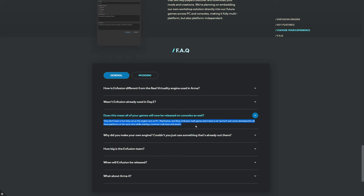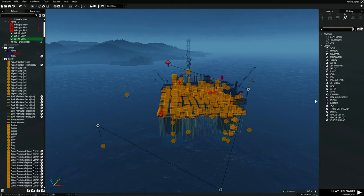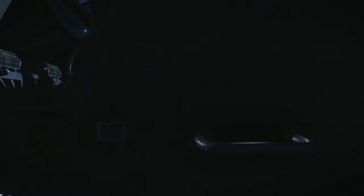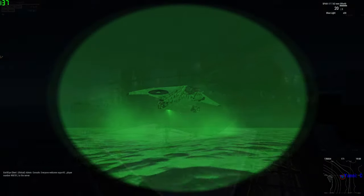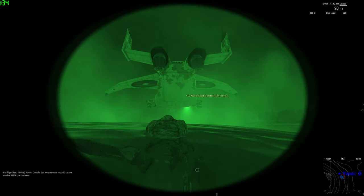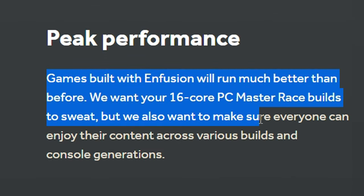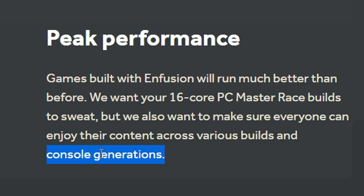To allay some of your concerns that future Arma games will now come to consoles by default, Bohemia have written: 'Does this mean all of your games will now be released on consoles as well? They don't have to, but they can as the engine runs on PC, PlayStation and Xbox. Infusion built games don't have to be ported and can be developed for all three platforms at the same time while sharing a common codebase and assets.' I really hope this holds up, because without going full PC master race on my lovely console viewers, Arma games belong on PC. Bohemia also say they want your 16 core PC master race builds to sweat, but also want to make sure everyone can enjoy their content across various builds and console generations.